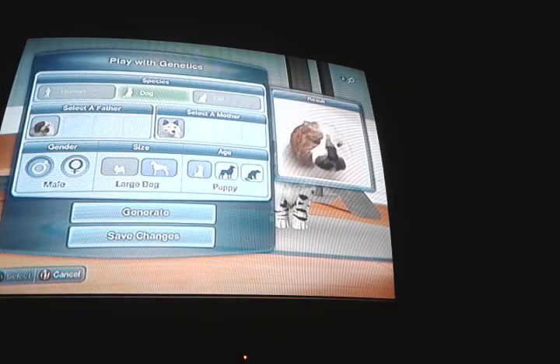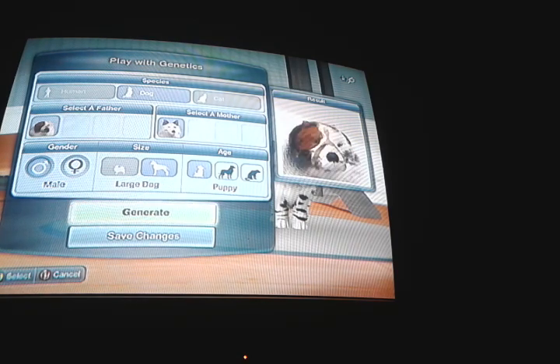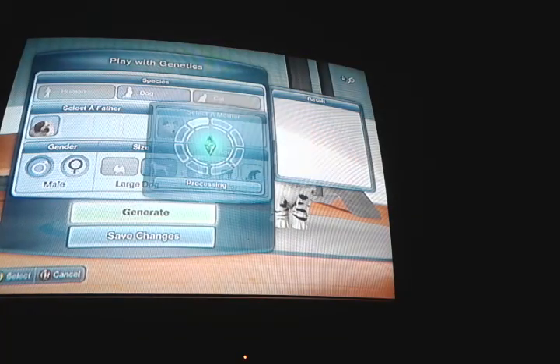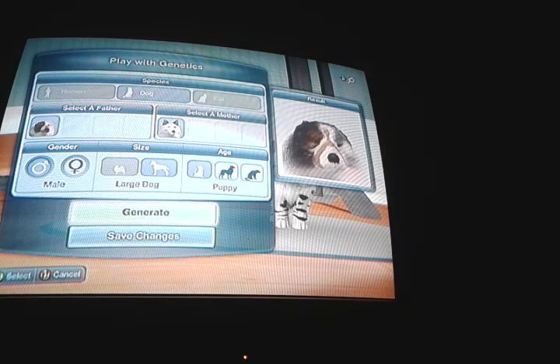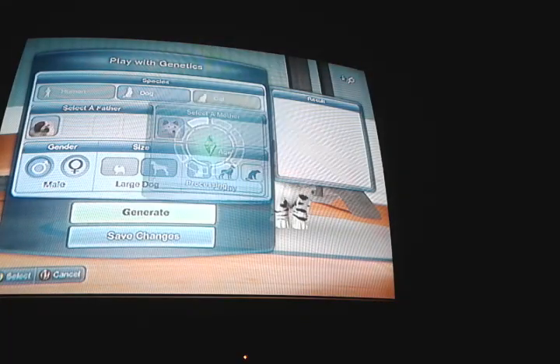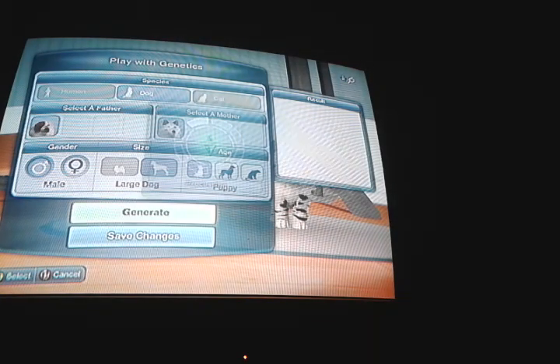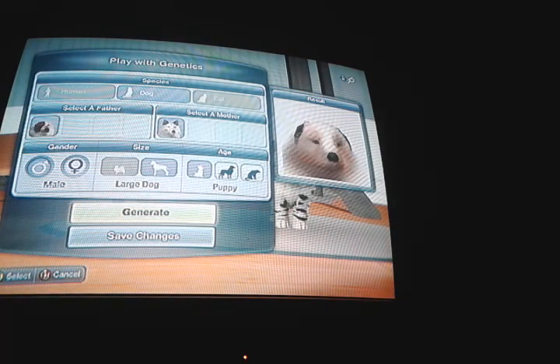I like playing with genetics when it comes to making new dogs. Oh man, I meant to press save-change on that dog right there — I just missed out on a cute dog. I like it when they put texture into the fur, like on that one that I accidentally pressed the wrong button on. The very first one — that's what putting texture into the fur looks like.